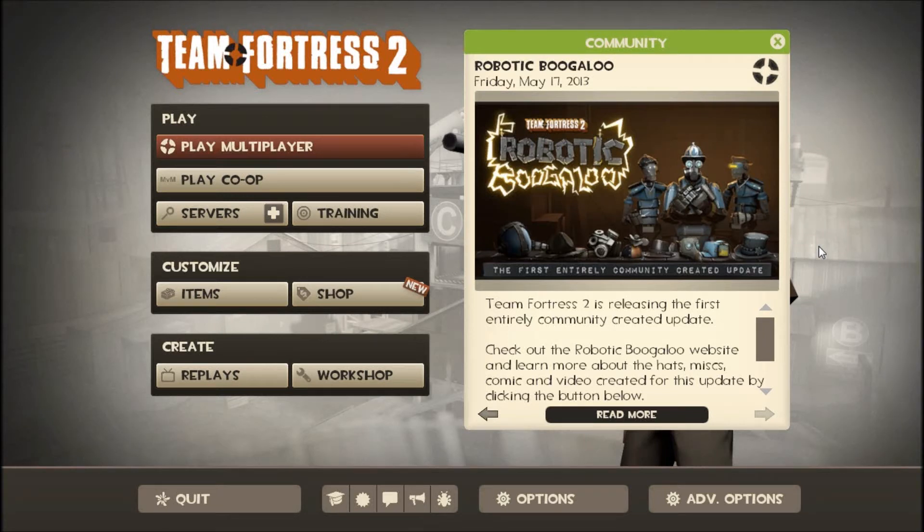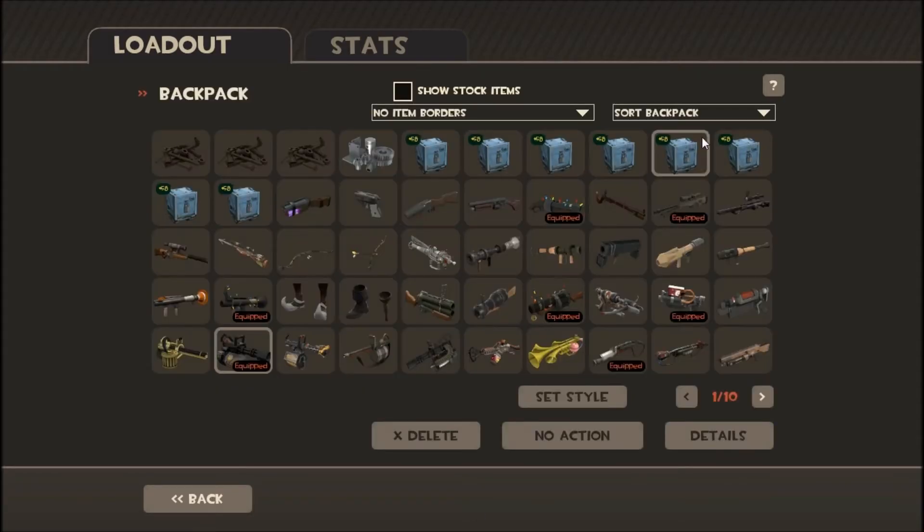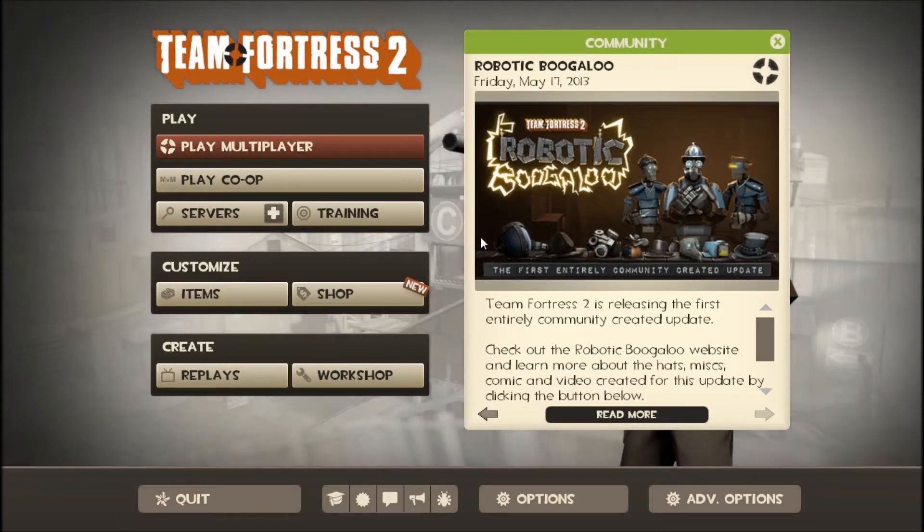Hello everybody, AGB here, and today we will be doing some RoboCrate unboxing for the new update that just came out. I'm gonna go buy 8 keys and we're gonna unbox 8 boxes that I have — see, 8 boxes — and we'll see what we get.